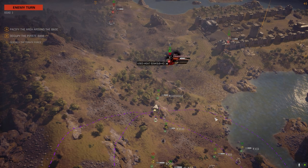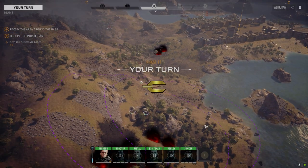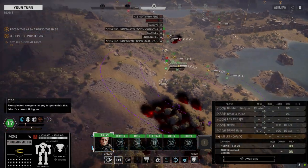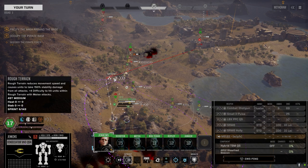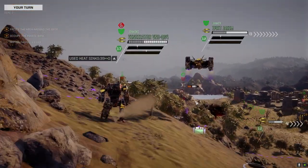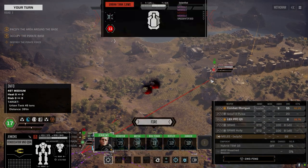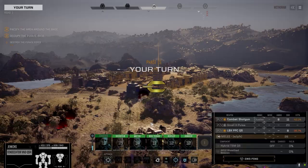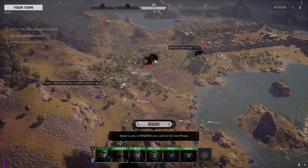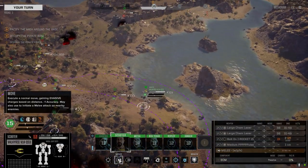This is the guy we want to get right here. He's panicking. Why move forward if you're just going to run up and panic? He's going to die, so I'm not going to worry about him - I'm going to worry about this guy. Get some damage in on him. A bit of damage, pieces flying everywhere - just how we roll.